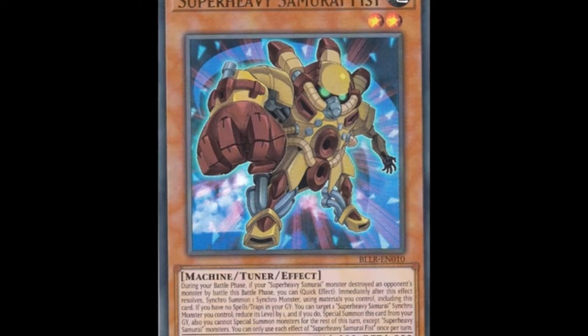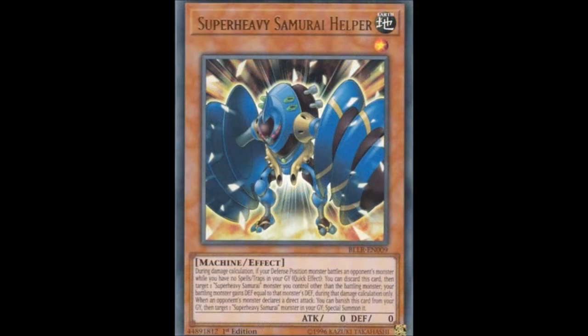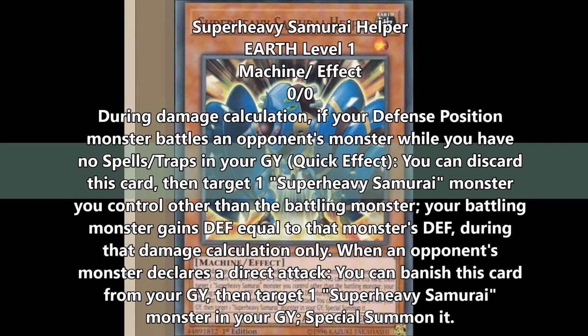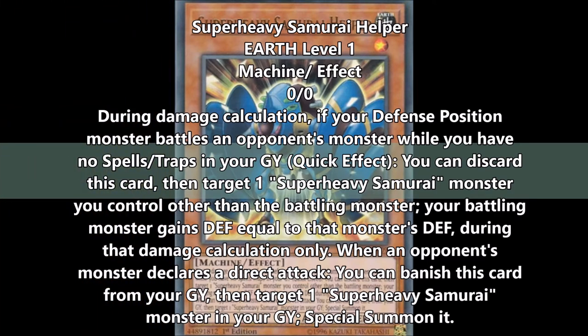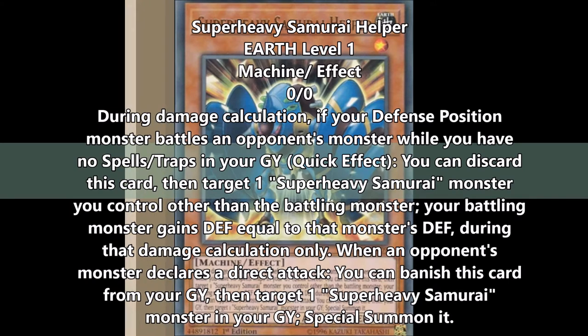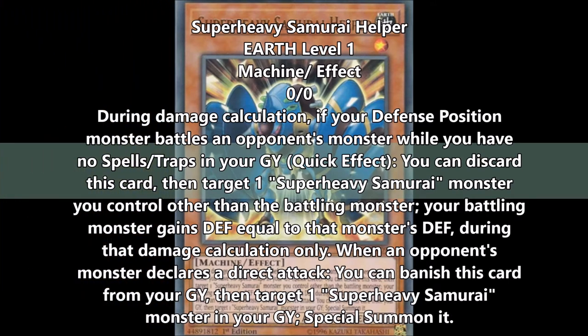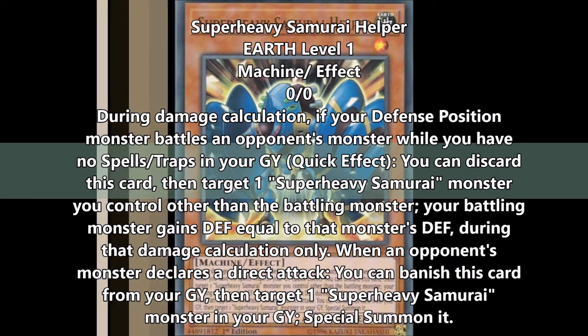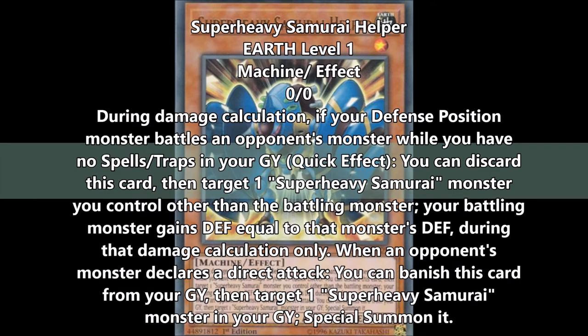Moving on, we have Super Heavy Samurai Helper, which is a little better in my opinion, but still not anything too great. It's a level one Earth Machine with zero attack and zero defense. During damage calculation, if your defense position monster battles an opponent's monster while you have no spell and trap cards in your graveyard — which is a quick effect — you can discard this card and target one Super Heavy Samurai monster you control other than the battling monster, and your battling monster gains defense equal to that other Super Heavy Samurai monster's defense.